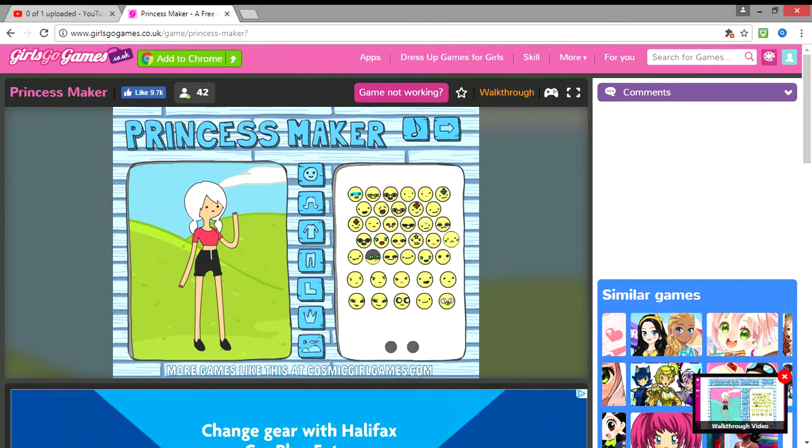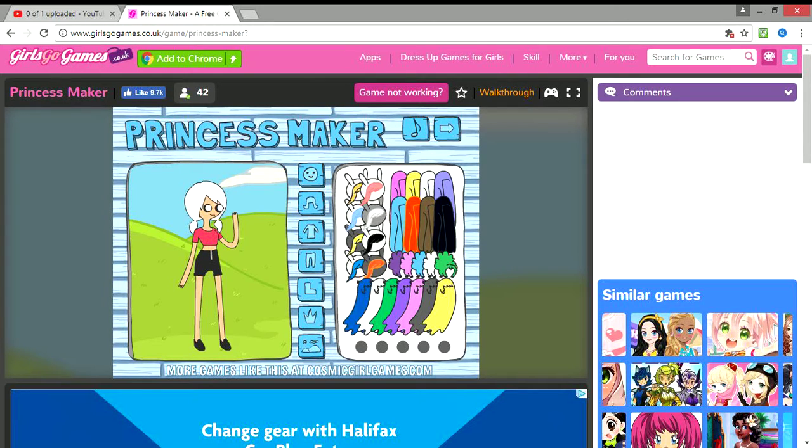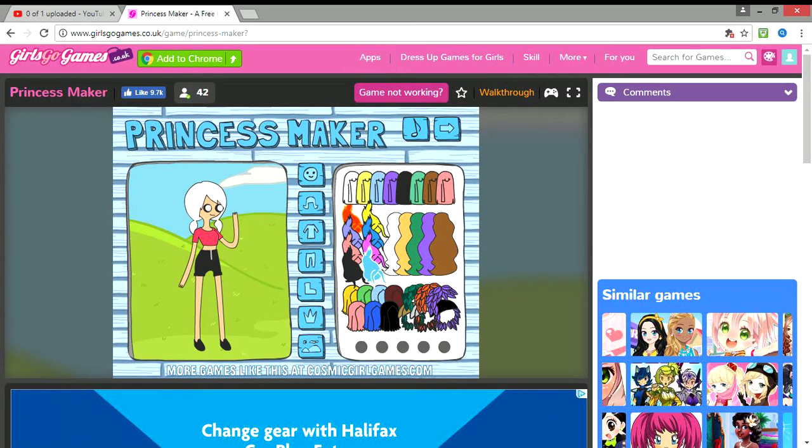Hey guys, what's up and welcome back to another video! Today we're going to be turning YouTubers into princesses. First is LD Shadow Lady. I think this really sums her up — she's so cute and I love her and I love her videos. So let's find some long pink hair.